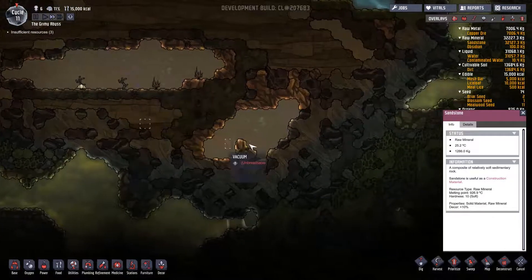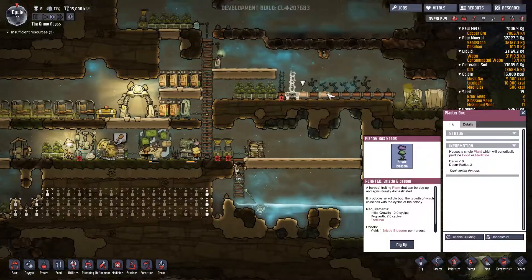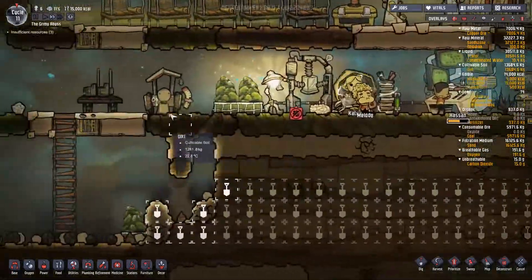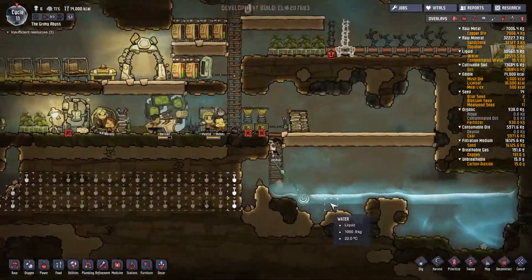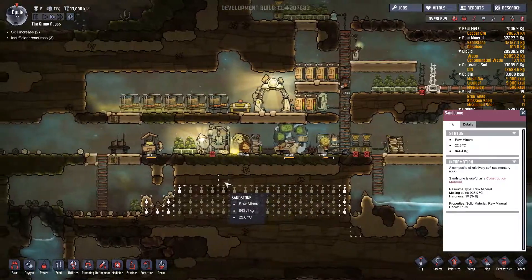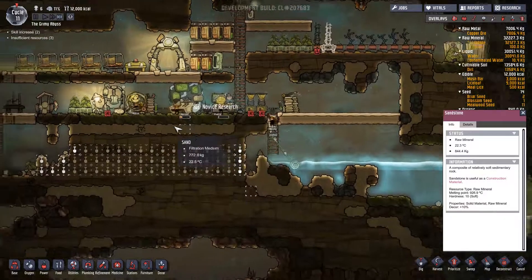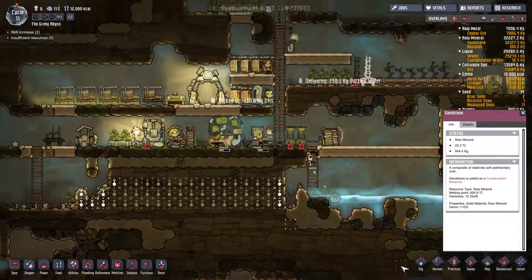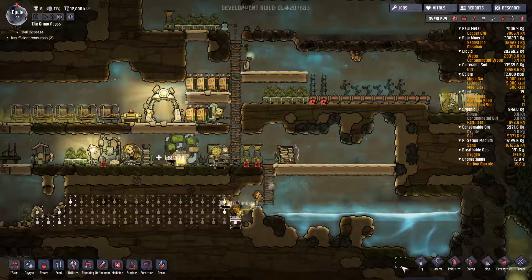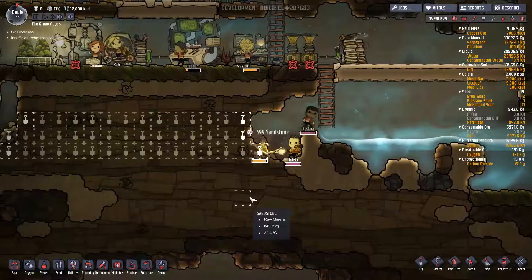I think he's dealing with the lice loaves. Joshua's doing something there. You guys are dealing with water. Put some mealwood down here in this vacuum. I think I might have to make a special area for the bristle blossom seeds to grow. Let's check fish and algae — they're just kind of running around doing stuff. Maybe I'll go to faster speed and see if anything crazy happens. Just keep an eye on these guys while I'm waiting.